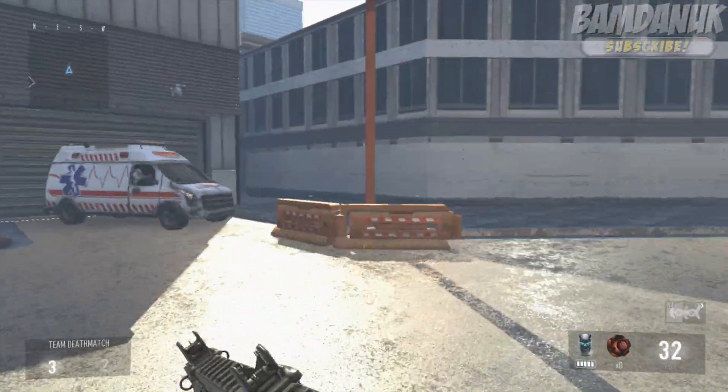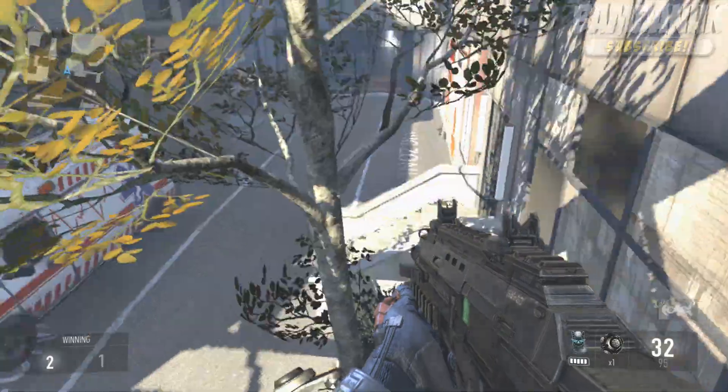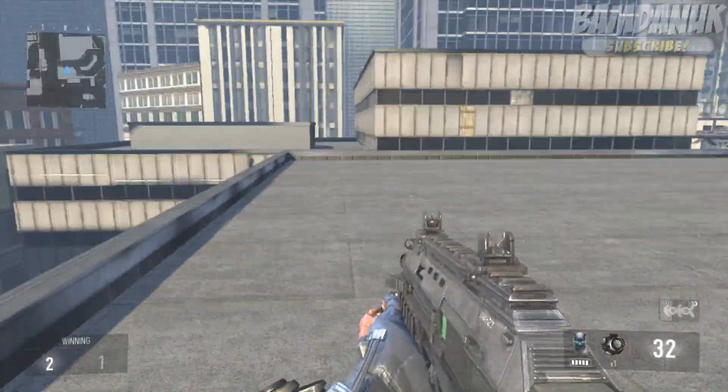So this is how to get outside the map and also on top of the buildings. I'm just going to show you how I've done the glitch again — just another try. Jump onto that little bit of branch and then right.